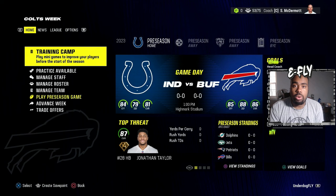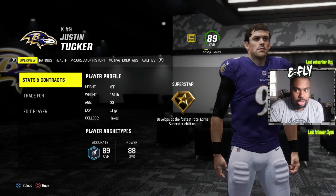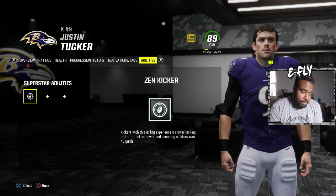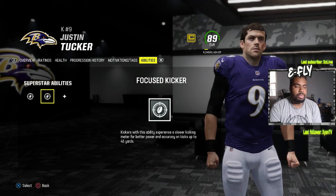We're going to go to the kickers part first. If you have a kicker like Justin Tucker or anybody like that with 85 overall, the first thing you're going to need is Zen Kicker — Justin Tucker gets this automatically. That means kicks over 45 yards will have a very slow kick meter. Then you put on Focus Kicker, which covers anything under 45 yards.